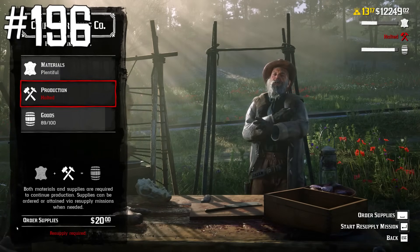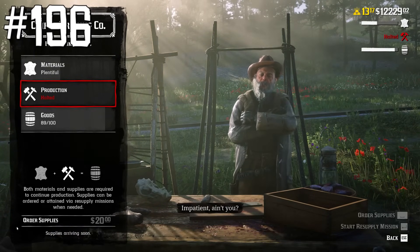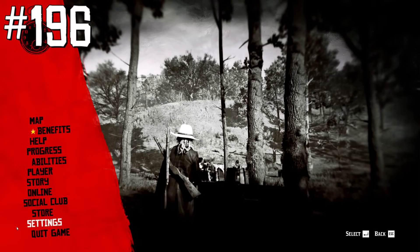After ordering supplies for trader role production, players have to wait 10 minutes for them to be delivered. But this waiting time can be skipped by switching lobby.